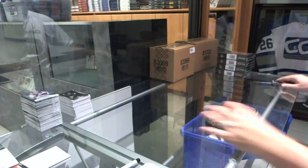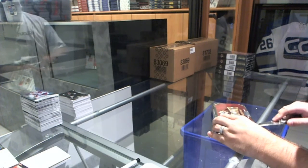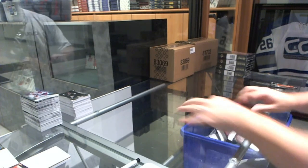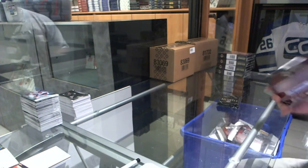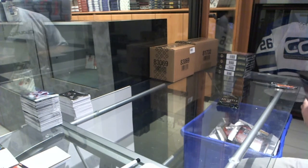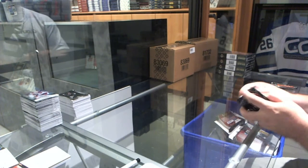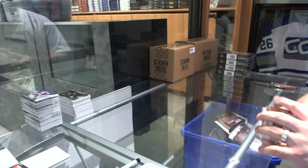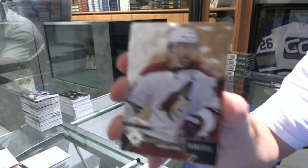Here we go, starting off — not a CNC Group Break, but Sean's five boxes of Ultimate. Well, I might as well call it CNC Sean's Break. We've got number 299, Shane Doan — base card.